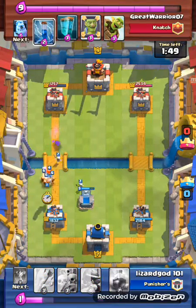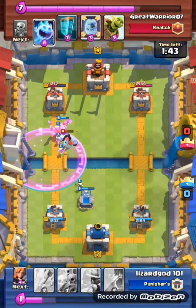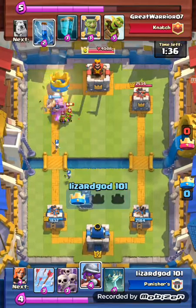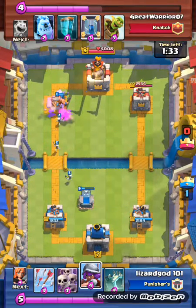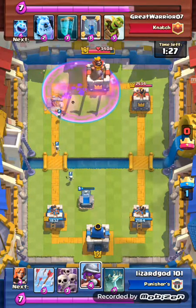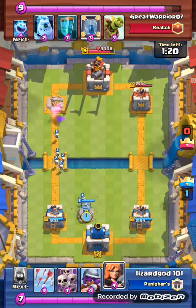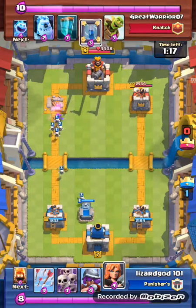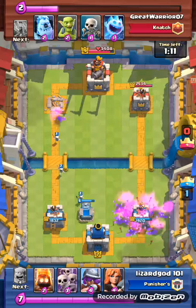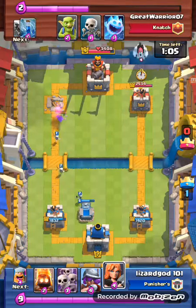I get ready for my lumberjack push — rage, my mistake calling it clone. Thank god the lumberjack took out the ice spirit this time and we got the tower. He places his goblins on defense to try to stop my lumberjack, but lumberjack also gets some hits on the king tower. I'm waiting for elixir, place a tombstone, then get ready for my lumberjack push on the right side. He uses his goblin barrel clone spell but I just kill them all with arrows.